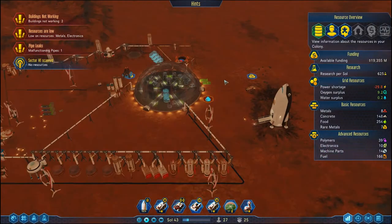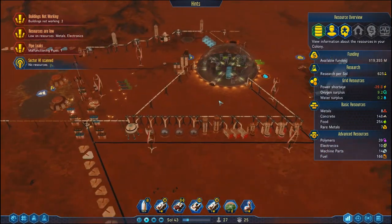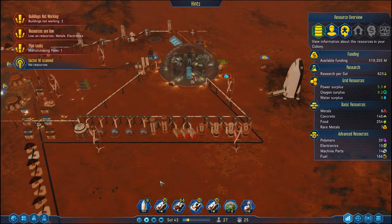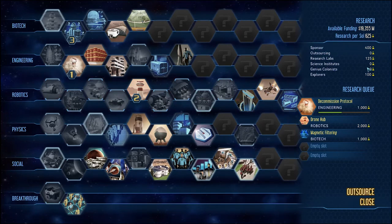Hey guys and welcome back to Surviving Mars where we are currently embroiled in a battle with technology. We have an objective to try and get ourselves 40 bits of technology before Sol 100.